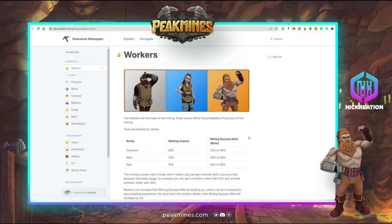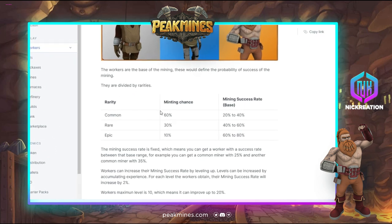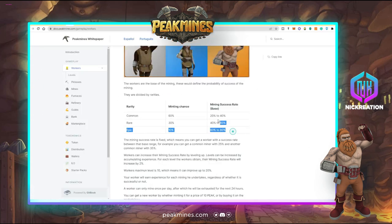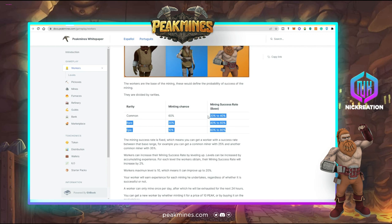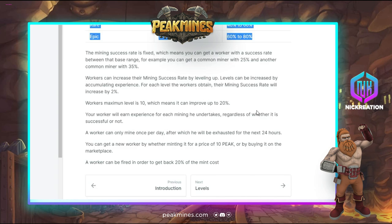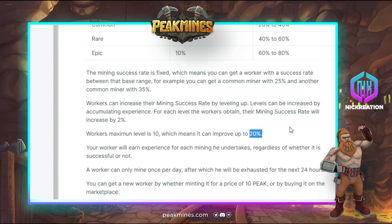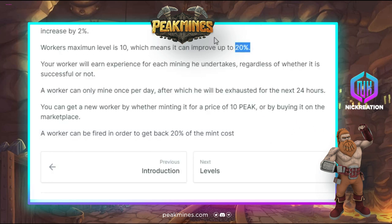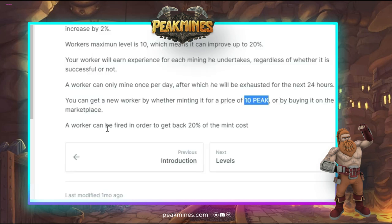You can buy worker NFTs with rarities of Common, Rare, and Epic. These rarities have specific probabilities and affect the success rate in mining, which determines the minerals you can mine. If you level up your NFT, you can get a maximum 20% boost — plus 2% success rate per level. A worker NFT costs 10 Peak tokens, which is around 4 US dollars at the current token price.